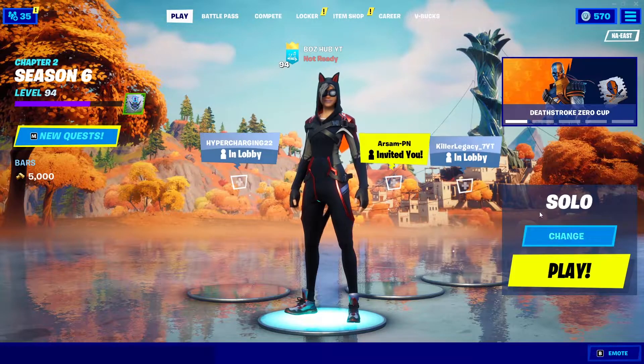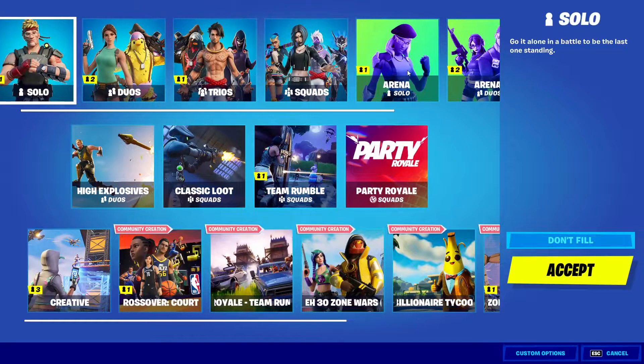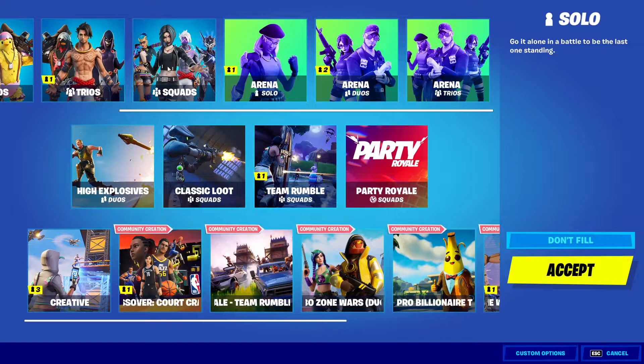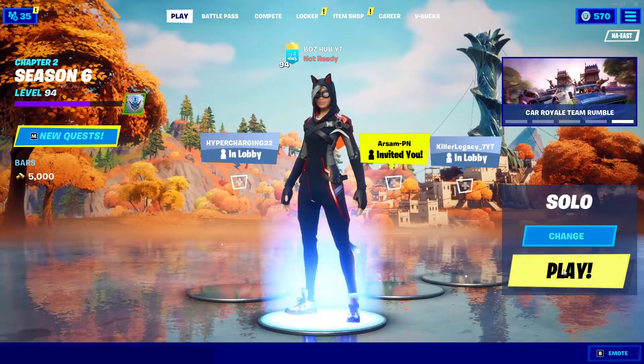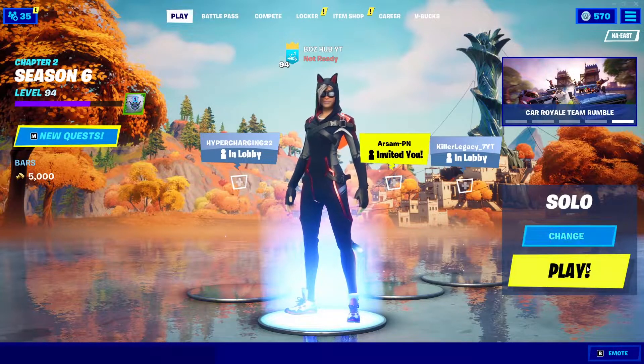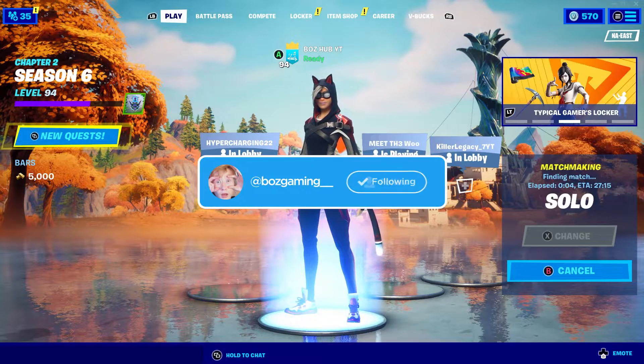So I'm currently in Fortnite. You can do this in any of the game modes — solos, duos, trios, quads, arena, arena duos, arena trios, high explosives, classic loot, team rumble — it doesn't really matter. You won't be able to do it in creative game modes or Party Royale. I'm going to hop into a solo game and show you how to place a Spirit Crystal at the tallest mountain.